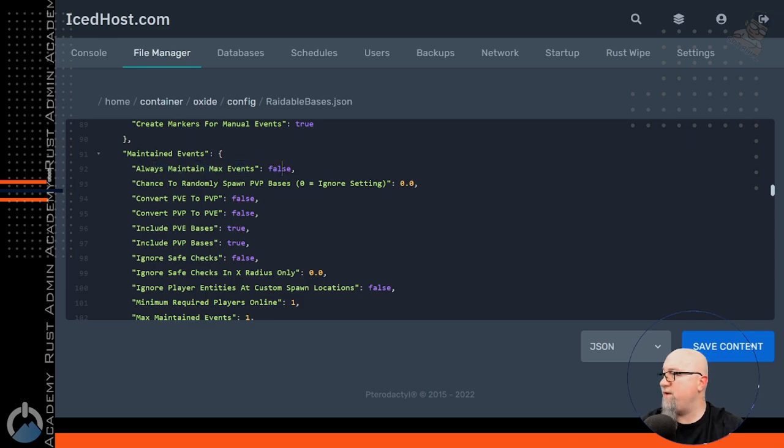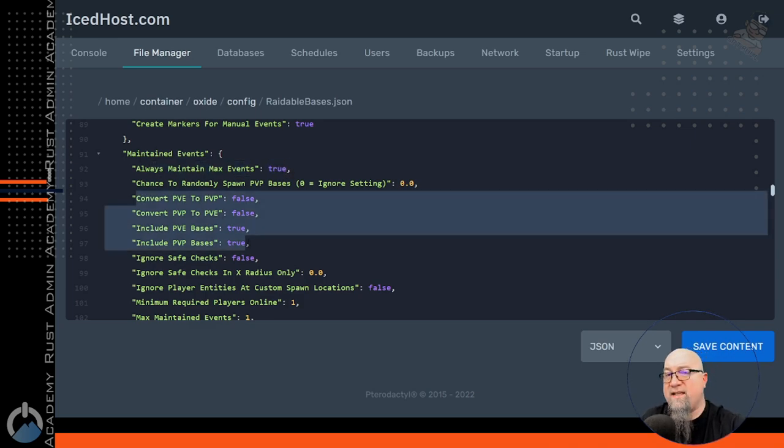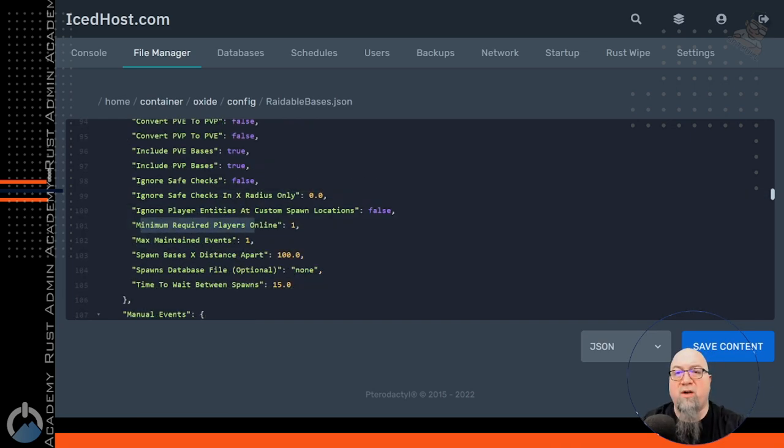So let's go through the maintained events. Always maintain max events — sure. And this is where you would change what type of event it is, PvE versus PvP. Minimum required players online — by default this is set to one. You can change this higher if you want more players on your server before Raidable Bases will start spawning events. Max maintained events: how many Raidable Base events do you want maintained on your server at any given time? By default this is set to one. Let's make it something higher for my test server, but recognize that each event requires resources, and if you have too many, it's going to negatively impact your server's performance.